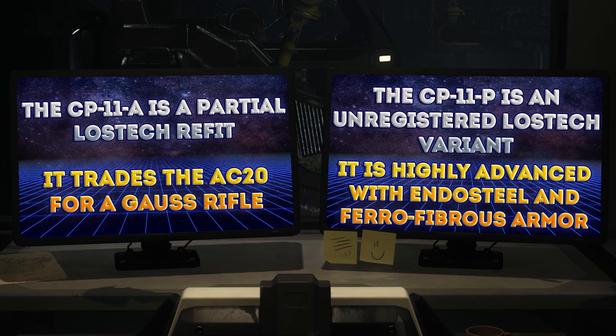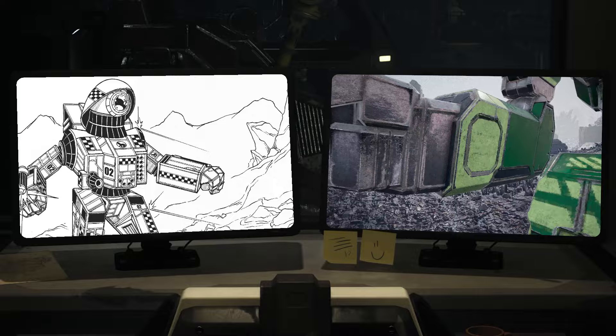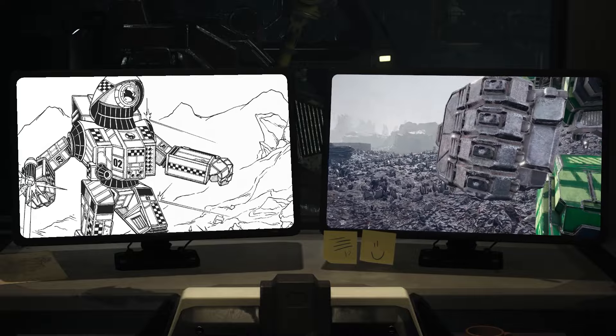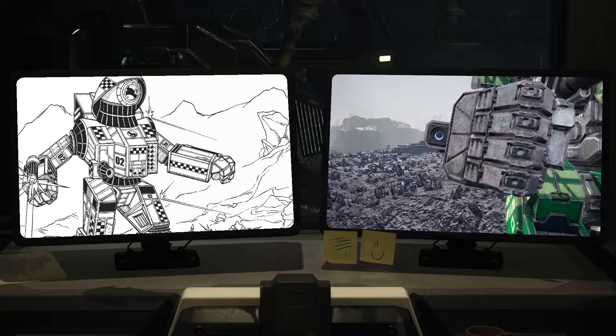Unfortunately, the Cyclops' factory in Liao-controlled CAF would be destroyed, causing these systems to become lost deck. Today, it's estimated that only 10% of Cyclops-10Zs have a functioning battle computer. Those searching for a Cyclops will most likely find them in the possession of the Capellan Confederation, who owned the world that its manufacturing took place on.